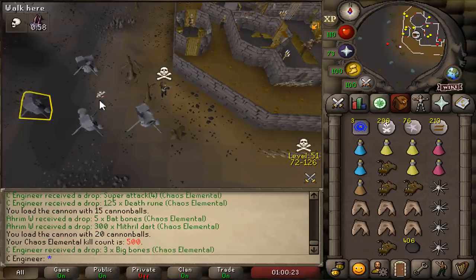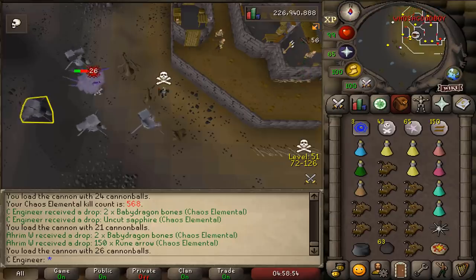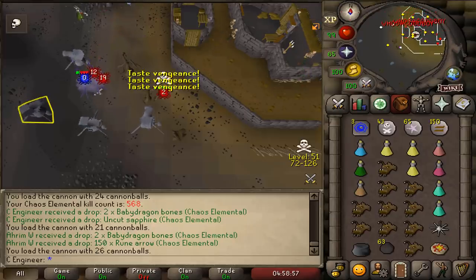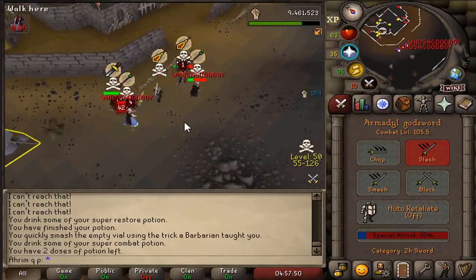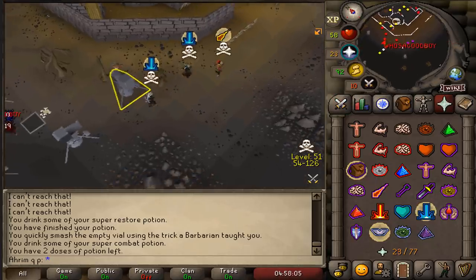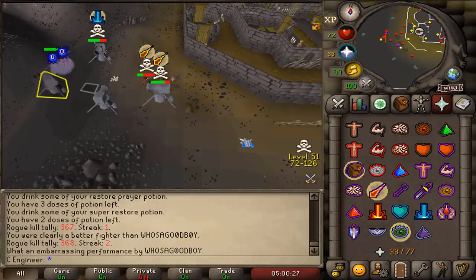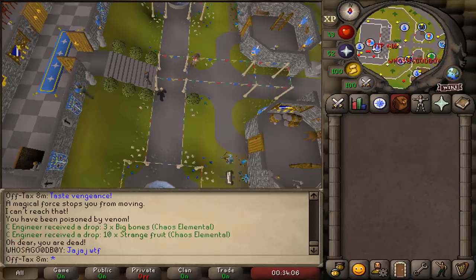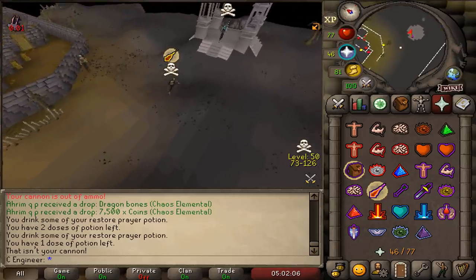I believe this is going to be kill count 500 on the account. Jagex, where is my pet? I've been like 100 dry without even a single unique, but now we got a fight. My alt died! We killed them both — that's the best action we've had in a while.